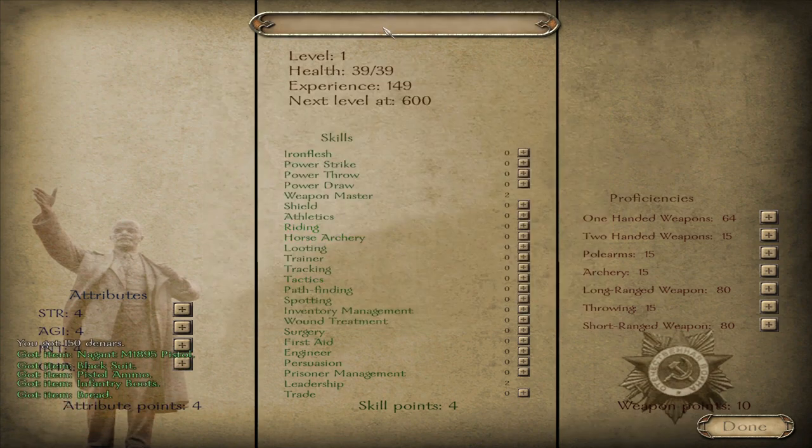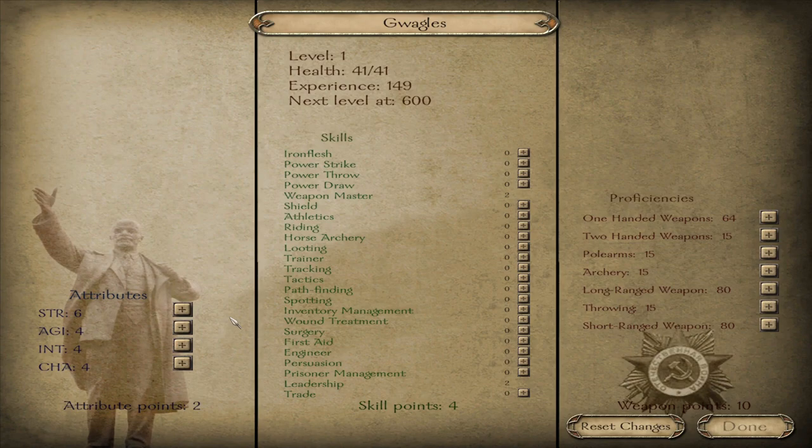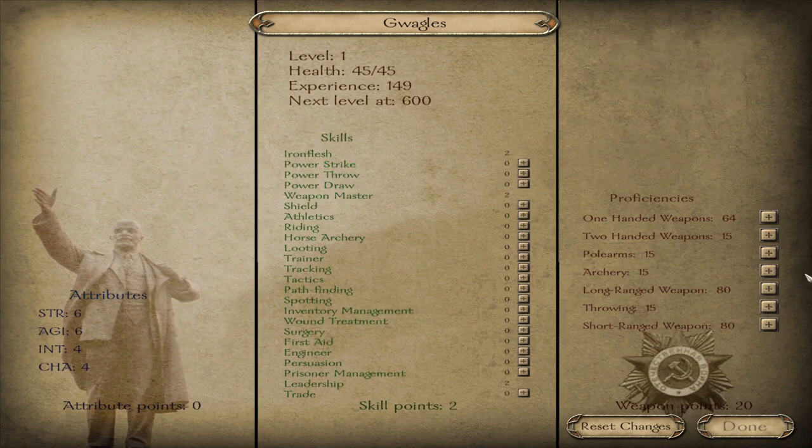We got our character creation. I have to admit this music's catchy. What I recommend — I've taken a little look at this mod and noticed the majority of the guns require you to have a strength 6 stat. So if you want to use them all, I advise at the beginning putting two points into strength. Every character starts with four in each stat, so just make sure you've got six in strength if you want to use those guns.